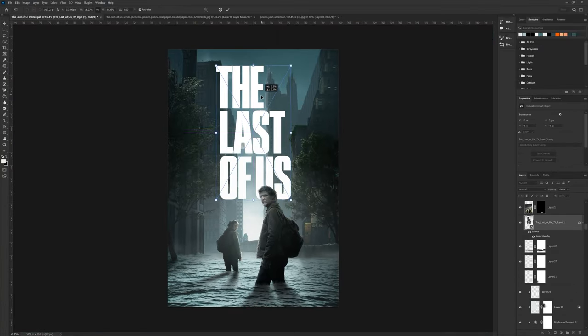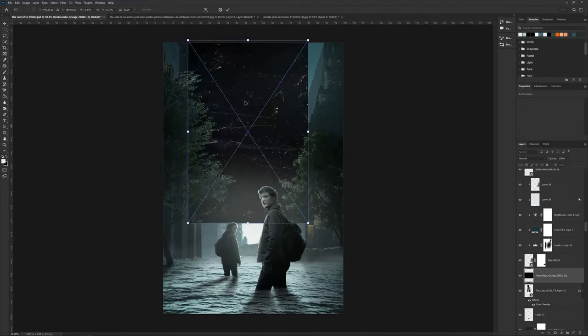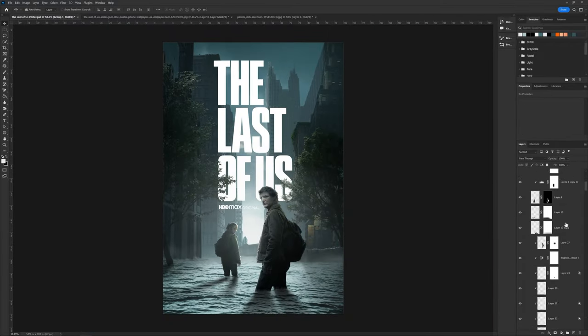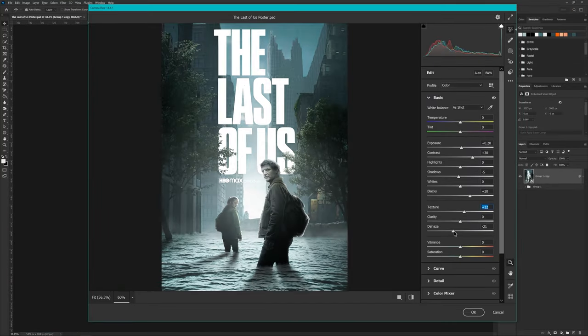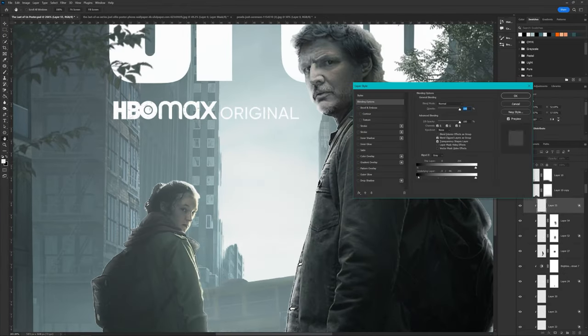Adding the title card, I really wanted it to stand out so I grabbed a grunge texture and put the title behind the trees to give it some depth. I added the classic HBO Max original watermark and went ahead and did my camera raw adjustments. I'll go ahead and let you guys watch the final outcome — I hope you enjoy the piece as much as I do.